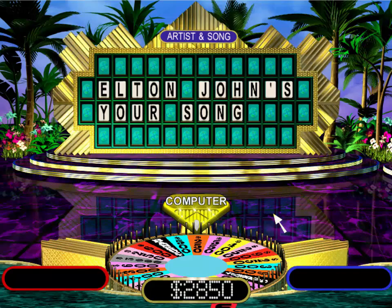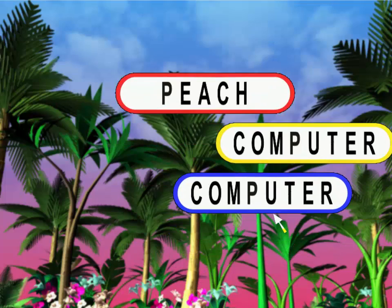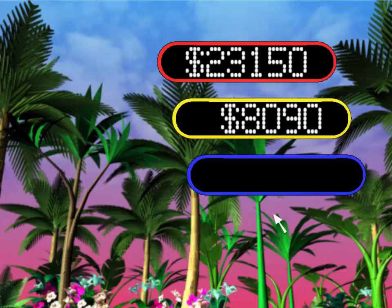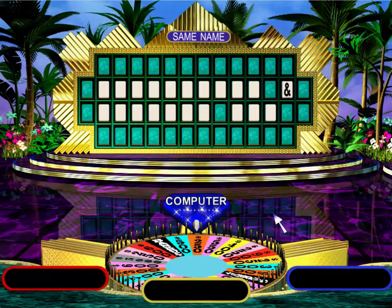Well done. Here's your prize. Want to see how much money everybody has? Now we're going to move to the next round. This round, our category is Same Name. Player three, you go first.